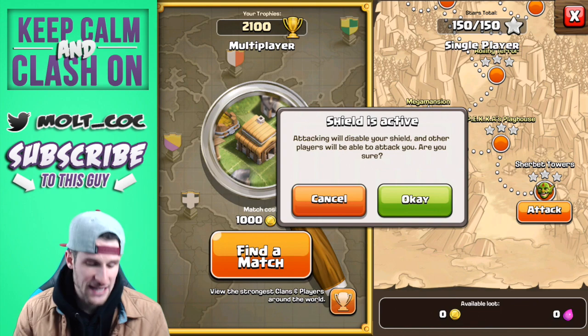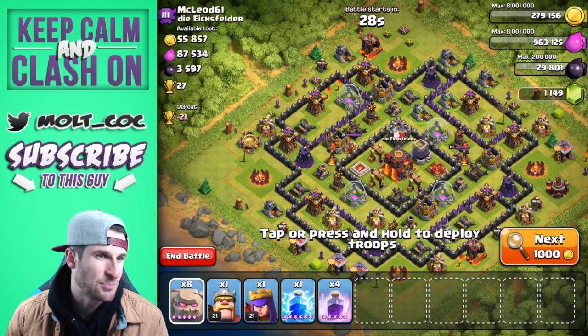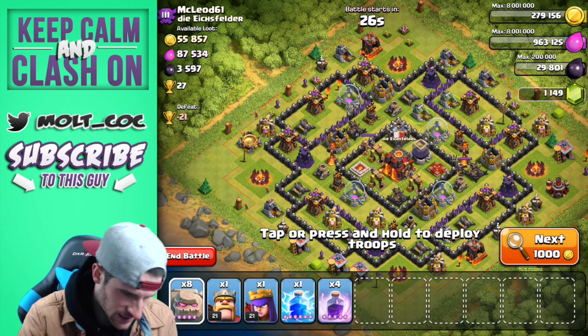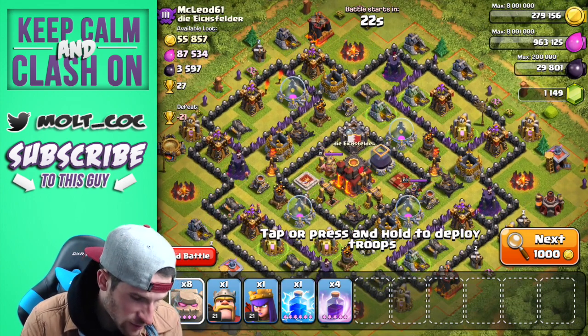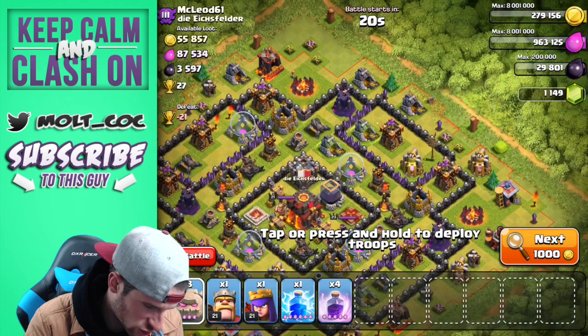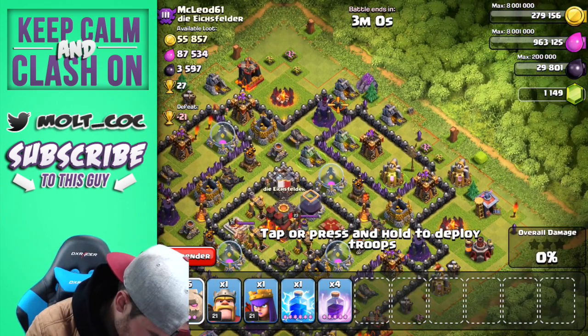I'm gonna go ahead and attack, see what we can find — hopefully something pretty funny. Oh look at the dark elixir on this one! I really want to get into that dark elixir. Let's do it guys — we don't even have to search. I don't care about the rest of the loot, all I want is that dark elixir.